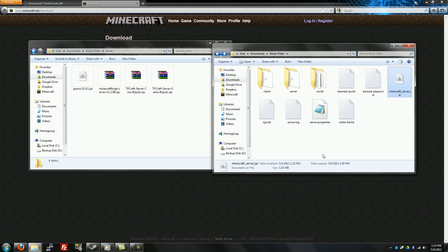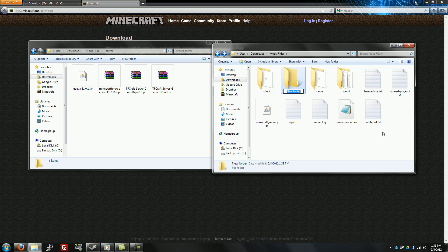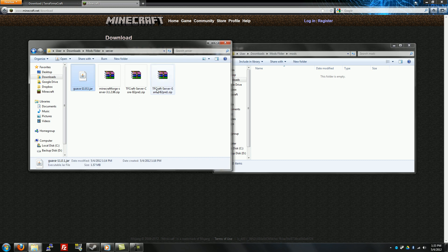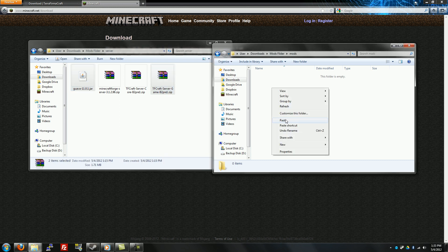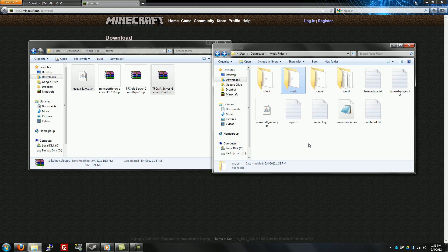Go here to the main server folder. Ignore these two files — this is what you're working on. Open a new folder, name it 'mods', and do the exact same thing you did with the client. Copy and paste or drag and drop — server game files, good to go. You're done guys, that's it, you're good.